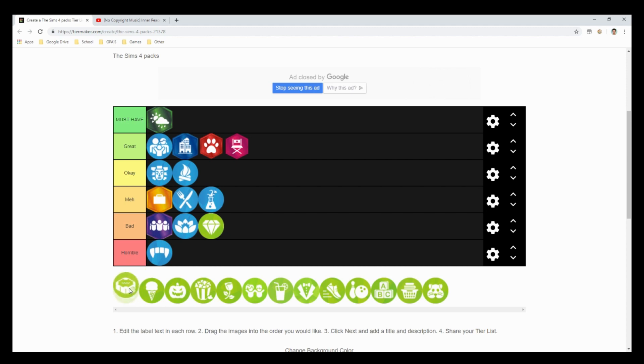The next stuff pack is Perfect Patio Stuff, which people don't really seem to like, but I'd put it at an okay. I use this pack quite a lot because I love hot tubs in the game, and I probably use the items in a majority of my builds.